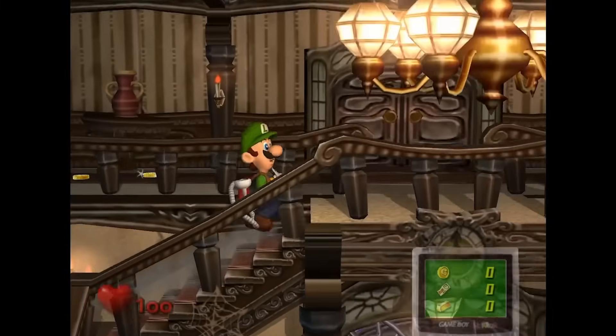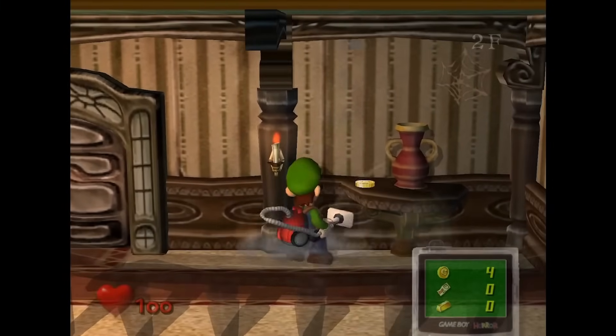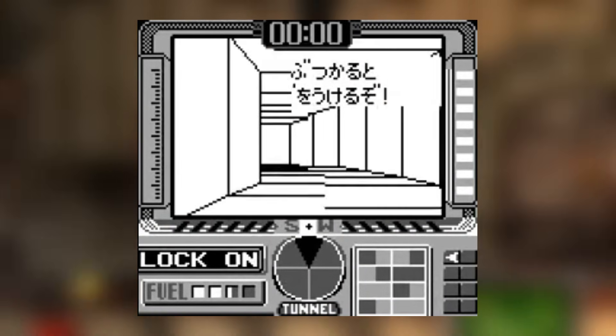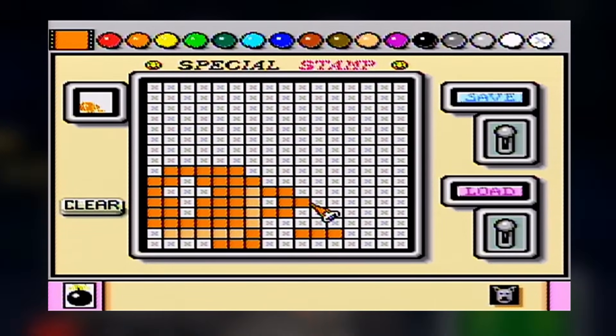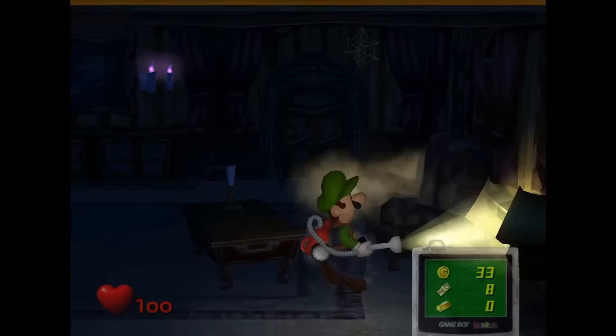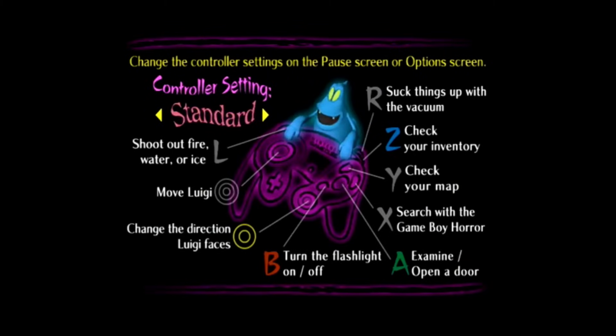Totaka's Song is a very small music piece that the composer Kazumi Totaka has managed to sneak into most of the games that he's been a sound director or composer for, and Luigi's Mansion is no exception. The themes are hidden easter eggs that can only be heard after certain conditions are met. It was first put into the game X for the Game Boy in 1992, and its first introduction in a Mario title would be in Mario Paint, also from 1992. These songs have since been put in many different Mario titles.